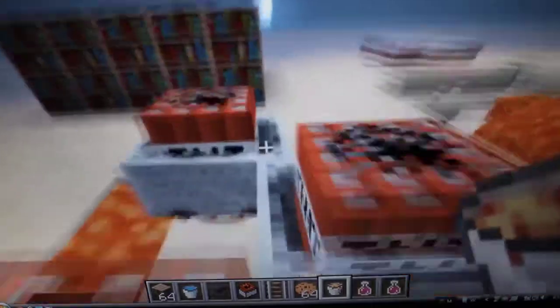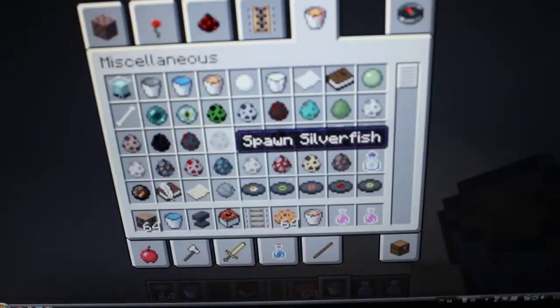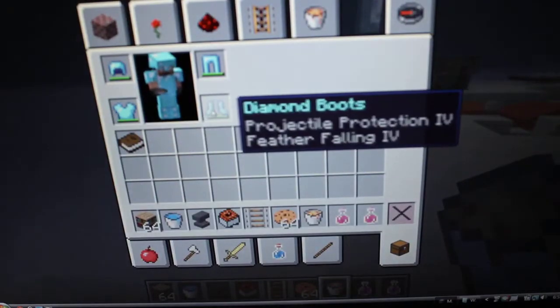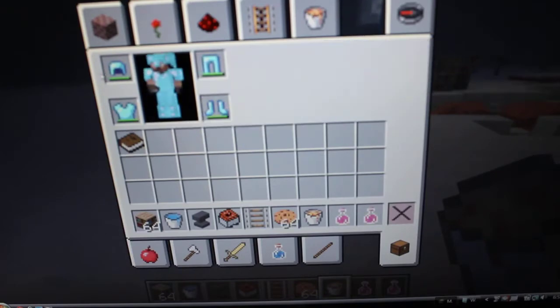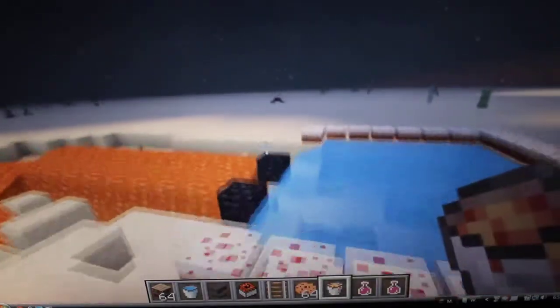You just do this, basically, but it has to be way more for it'll work. I survived survival in that, but I did have some armor — just had some projectile protection, feather falling as the main factor there. Blast protection, feather falling, protection.